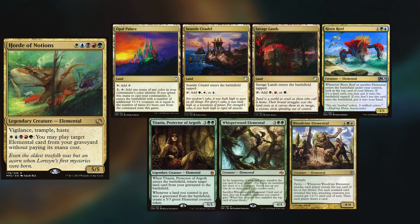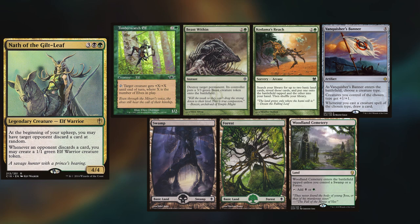We're back, and thanks to one of my viewers, I'm able to say it's MTGMUDSTA vs. MALCUM vs. MAX vs. MARTIN. This game takes place at Game Breakers in Nepean. Max is playing his Horde of Notions deck, keeping an Opal Palace, a Seaside Citadel, Savage Lands, Risen Reef, Titania, Whisperwood Elemental, and Woodvine Elemental.